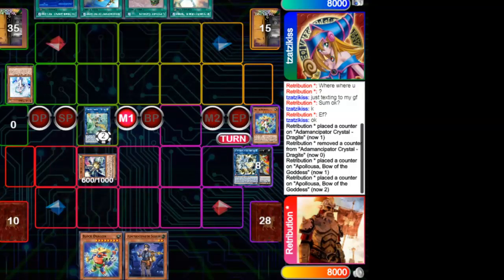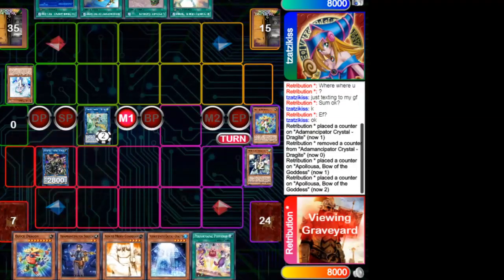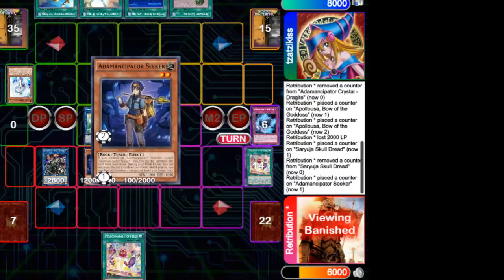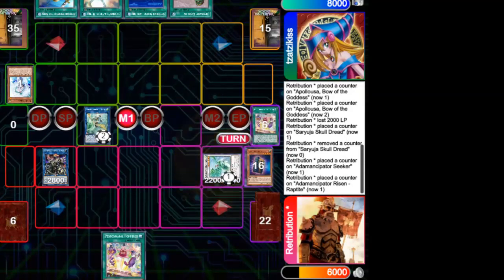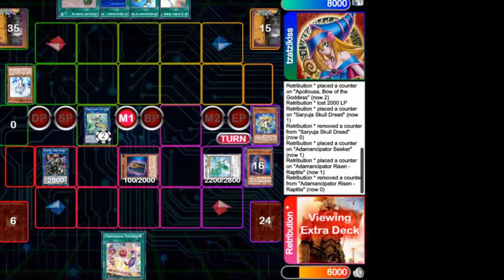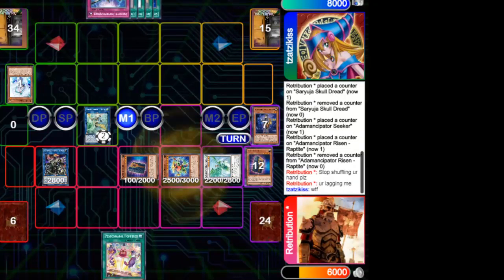He carries on with the Crystron combo. At this point the Anancipator player goes for a move to increase resources and summons Skull Dread to draw 4 cards from the deck. He summons Anancipator Analyzer, activates the effect, and has the option to summon Gate Blocker — an excellent monster against Sky Striker. He uses Gate Blocker and Analyzer to summon Raptite by Synchro, which lets him summon another Gate Blocker back to the field. Finally he summons Block Dragon again, and the Anancipator player's turn ends.